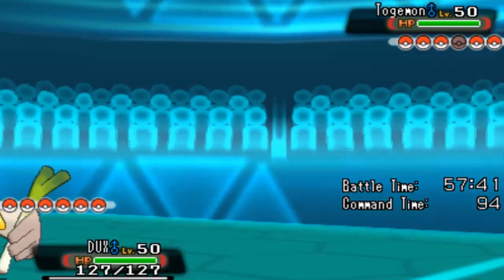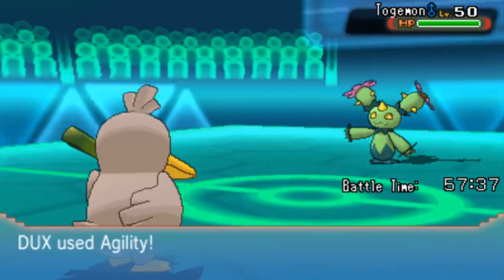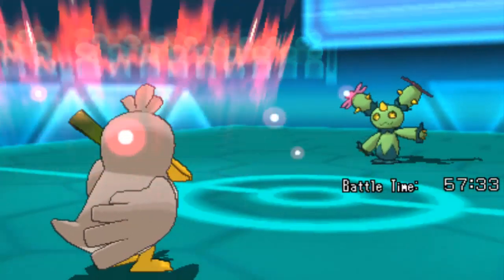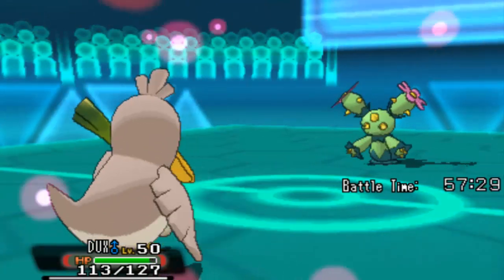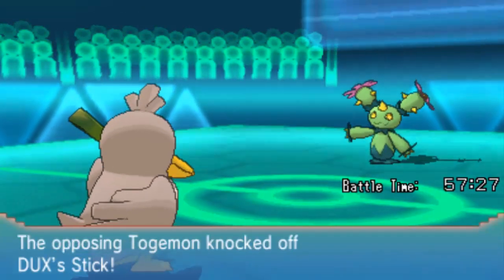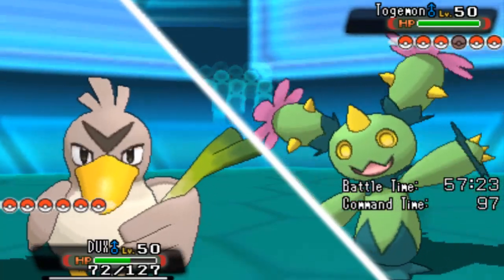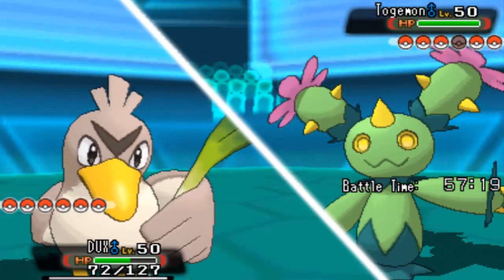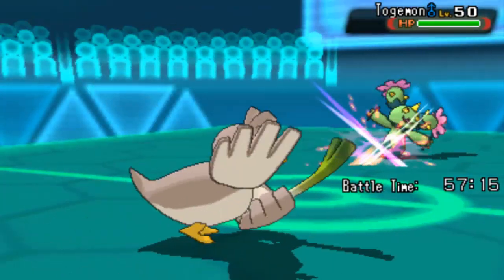Maybe I should go for Agility so I can do a crit sweep. Maybe I should attack it first. I'm just going to go for Agility and boost my speed up - Farfetch'd is pretty slow. My stick's going to get knocked off, so my stick gets knocked off. But this is a crit set, that's why I was a little bit confident I might be able to get past this. I had Slash and was going to try and do crits, but this is not going to work now without my stick.